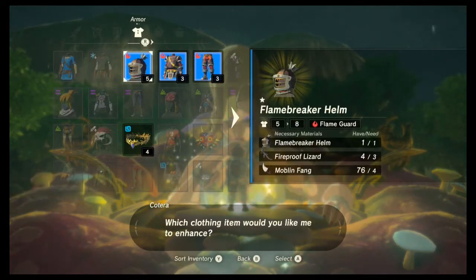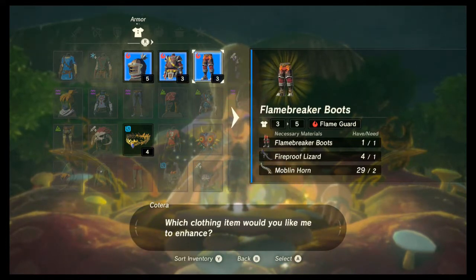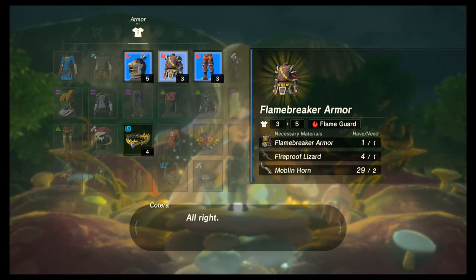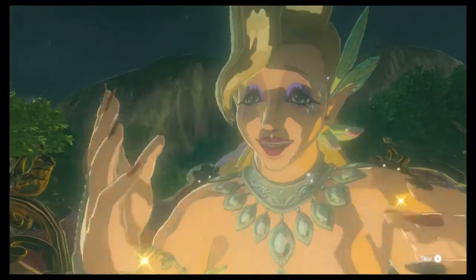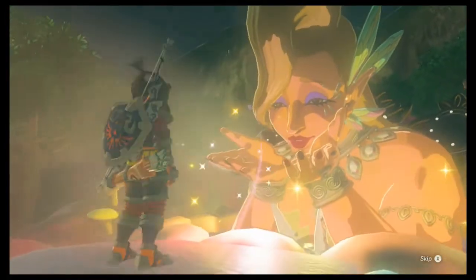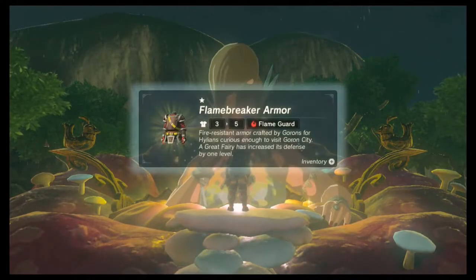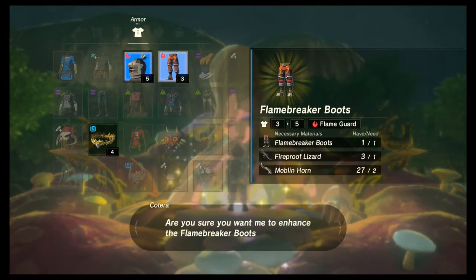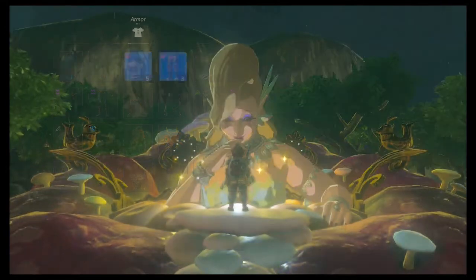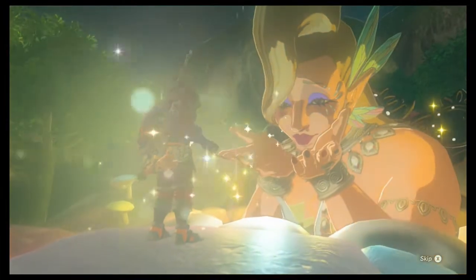Let me go ahead and see what upgrade two is. Yeah, more fireproof lizards. Nine plus three, that's twelve - twelve total in order to get to the second upgrade. Which is what I want, because that'll give me the set bonus, which makes it absolutely positive that I will never catch fire regardless - I can stand on top of a campfire and I won't take damage. That's what I want, in addition to the defense up. This was the armor I never got past level two, because it required the Smotherwing Butterfly, which I couldn't ever find.